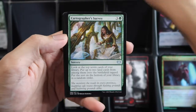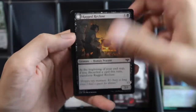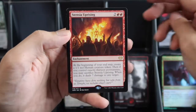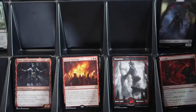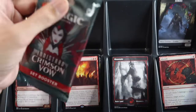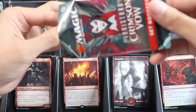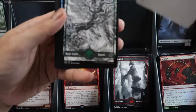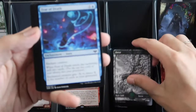One, two showcase and Strixhaven Uprising — foil, a brief... and somebody.